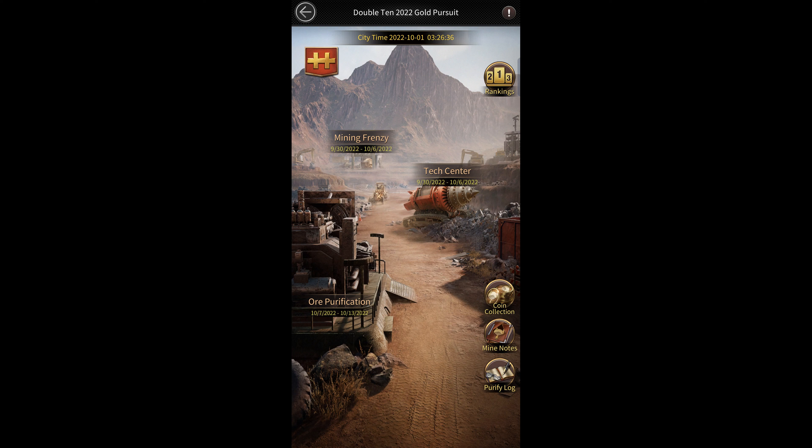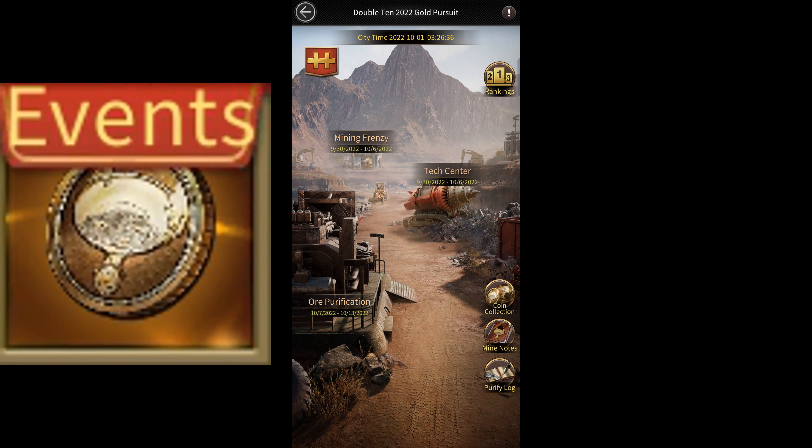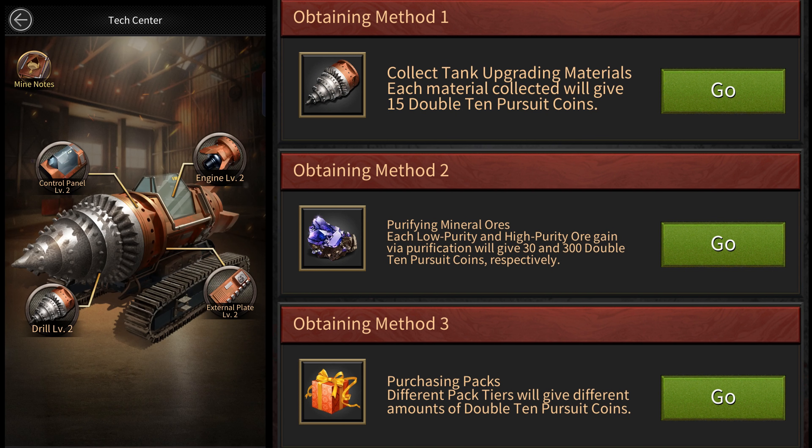The Double 10 Gold Pursuit event is a 14-day event where you're required to collect coins to get rewards. There are three different ways of obtaining coins. The first one is by collecting tank upgrade materials. You get 15 points for every material you collect and you can collect up to 19 materials per day, which means you can get 285 points daily.